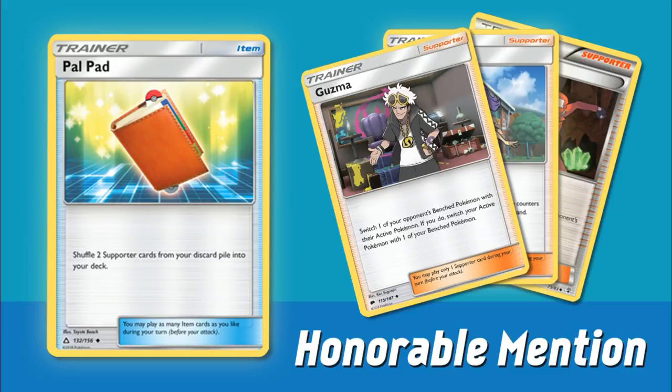Sometimes you do have to Sycamore away Supporters you might not want to, or Ultra Ball them away — maybe getting rid of all your Guzmas. Palpad will allow us to effectively get Supporters back into the deck. We do have Lusamine in the current format, but Lusamine is a Supporter itself, so it hasn't been the most effective way at recycling Supporters outside of certain decks like Sylveon. Palpad is definitely a card I welcome back into the format — it gives us a more reliable way of Supporter recovery than we've had recently.